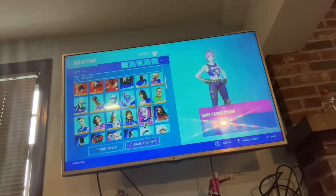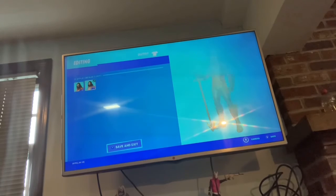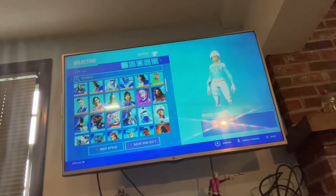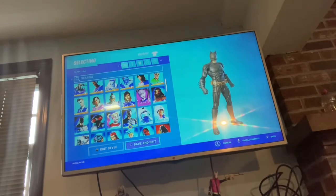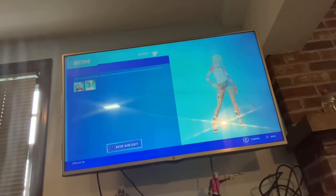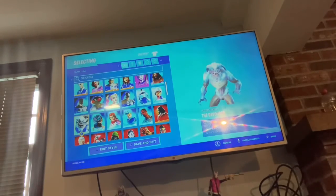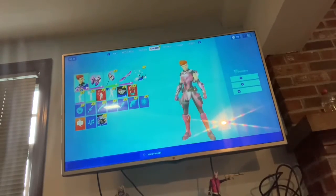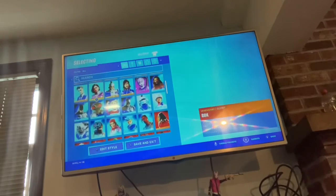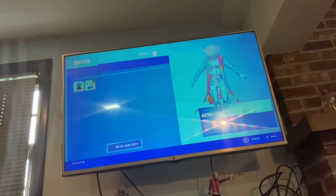Now onto not-legendary skins. We got the Dark Power Cord. We have Aquaman with the default style and the Arthur Curry style. The Frozen Nogops, we got the Frozen Fish Dick. We got the Dark Knight movie outfit. We got Harley Quinn with the Fantabulous style. And we got Black Manta. We got the Batman comic book outfit. We got Devour with the No Frost edit style. We got the Astro Jack skin with the Sicko Mode style.